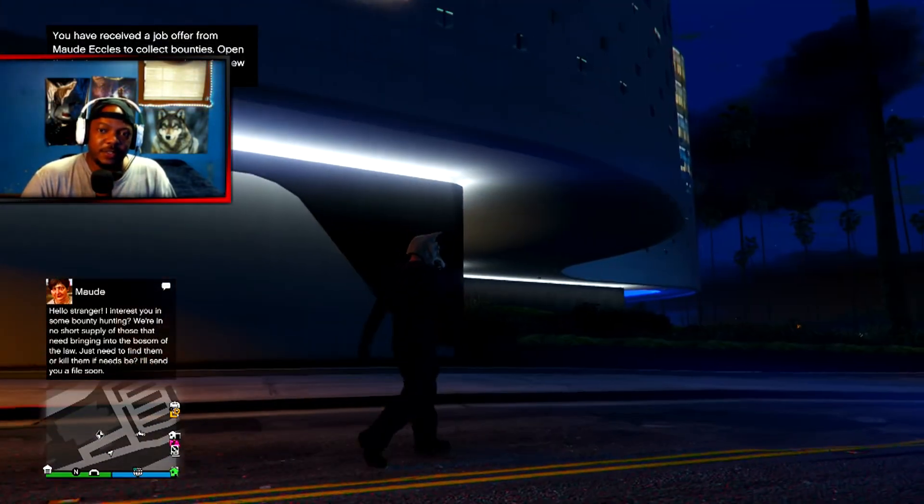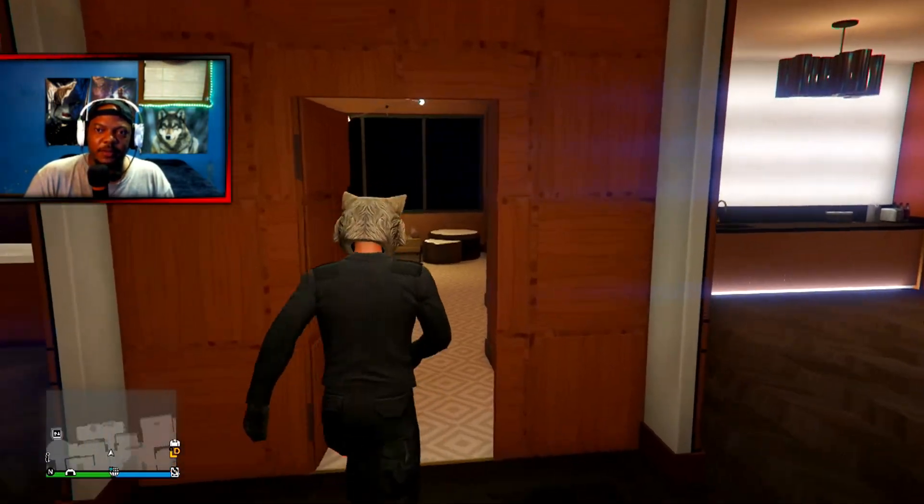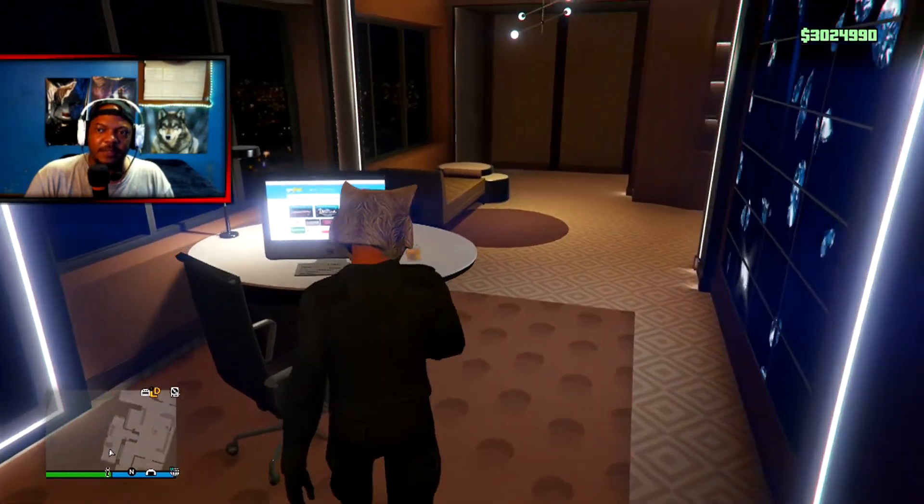Let's go and take a look at what's inside your penthouse. Walk in here — this is the room where you can check out your laptop.